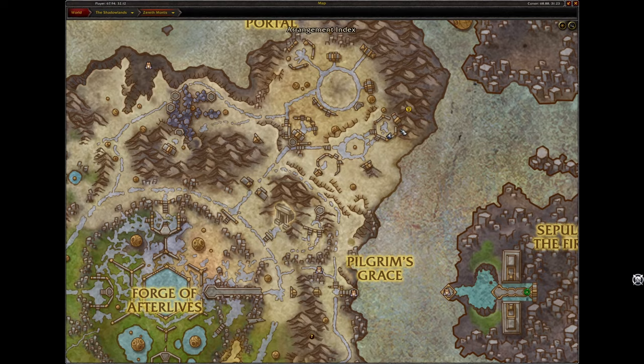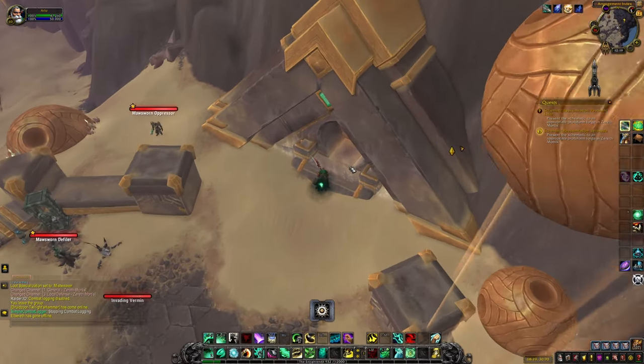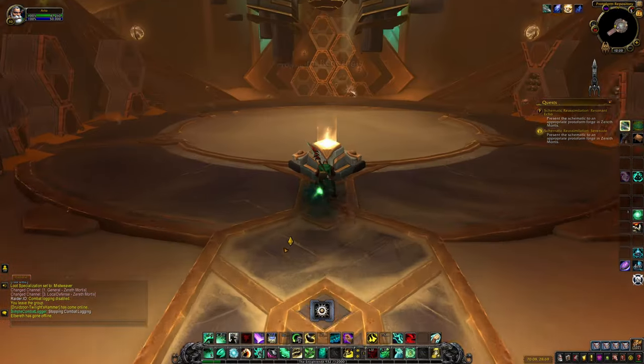Go to the hologram in the top right of the map to hand in the quest so you can see what materials are needed to craft the snail mount.